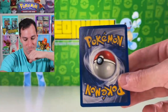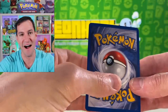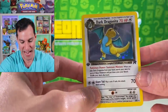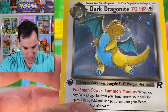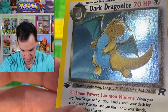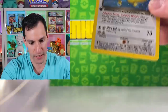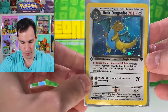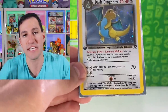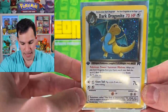A dark Dragonite holographic flying in to save the day! Look at that beauty — centering looks fantastic. It looks absolutely flawless and will be featured in an upcoming 'Guess That Grade.' No print lines either — just look at that. This is the second best card from the set, value-wise better than the dark Blastoise even though I personally like the Blastoise more. Pulling this — this has been a good box!